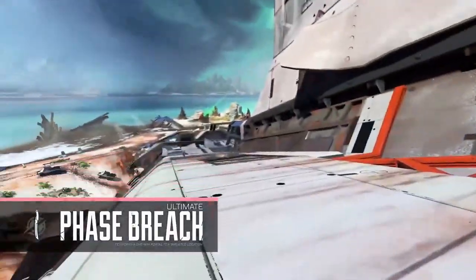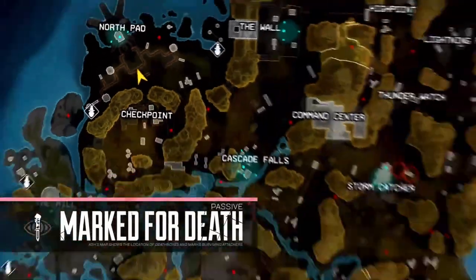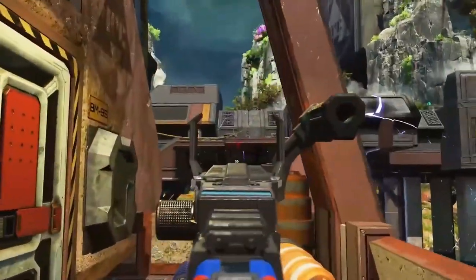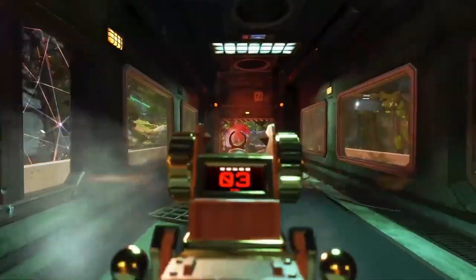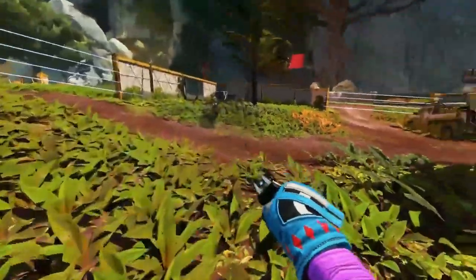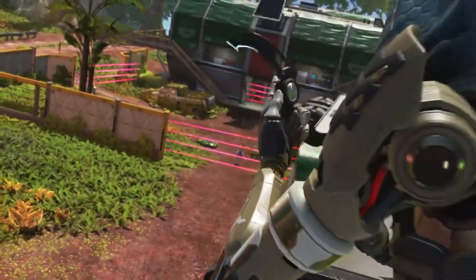Her passive is insane. Whenever an enemy dies anywhere on the map, Ash will receive a ping on her map notifying her of its exact location. The icon fades away over time, but it gives you enough of an idea of where fights are actually happening throughout the entire match. Also, her passive can scan death boxes, which will mark on her map the precise location of how that player died and where them and their teammates are now.